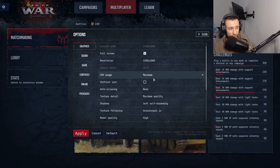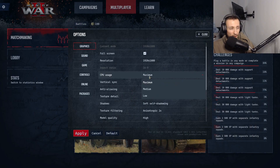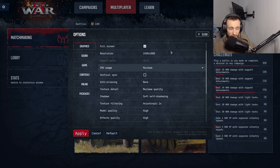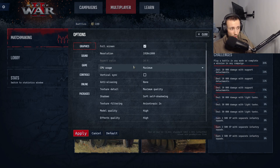CPU usage — I have this on maximum. It basically allows you to limit processor and graphics card usage. This option is useful for laptops and mini PCs, so I'd recommend putting this on medium or low for low-end PCs, but maximum for high-end PCs like mine which has a GeForce RTX 4060. For low-end or mini PCs — even this game can struggle on my computer sometimes — go for medium or low, but for high-end PCs or laptops go for maximum.